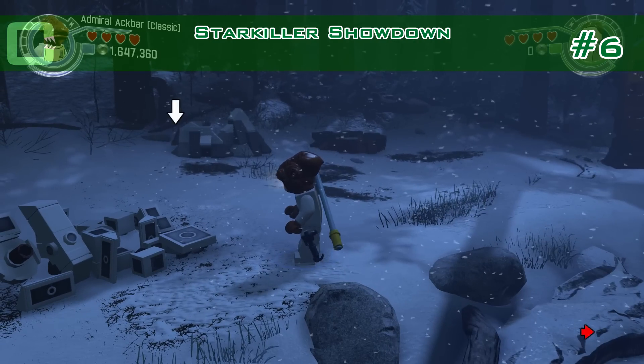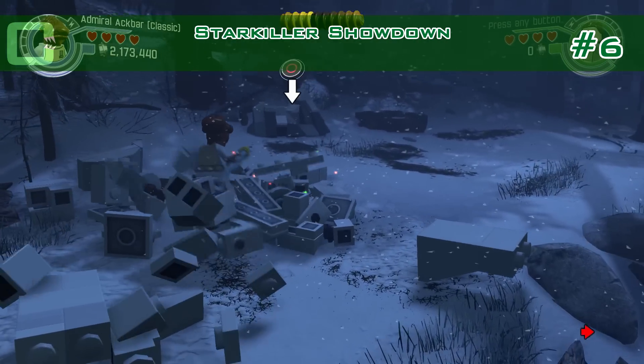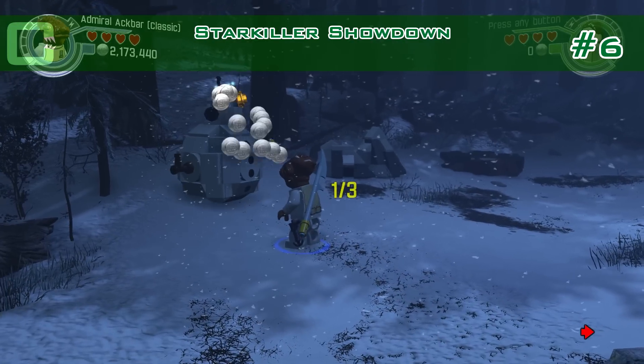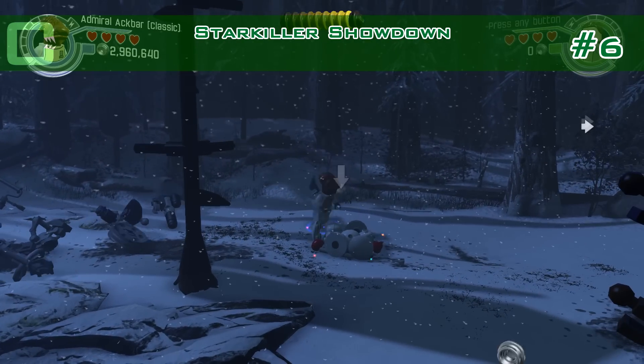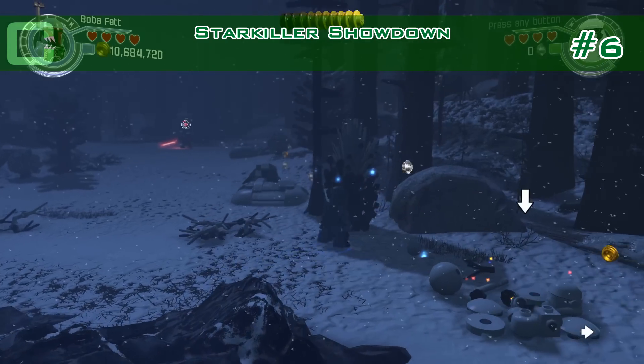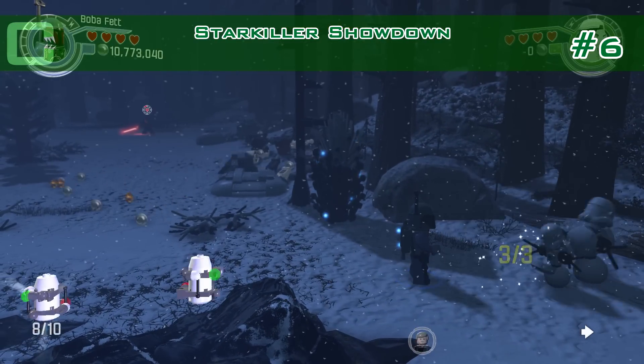Number six — build three snowmen in the area. Here's number one, here's number two, and number three is right at the end here to the right. Minikit.